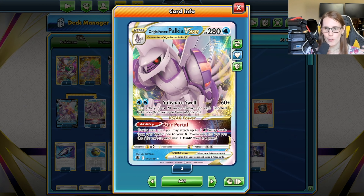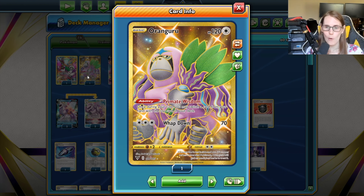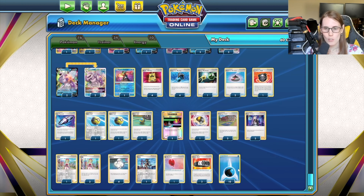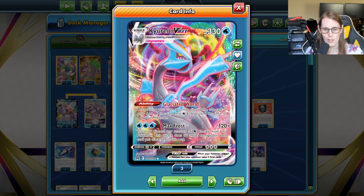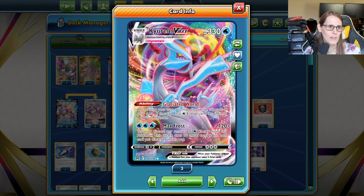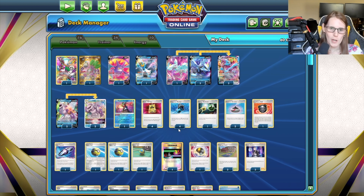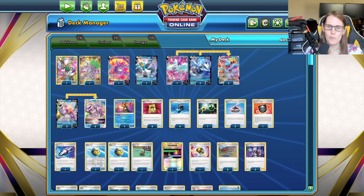Obviously you've got Palkia to power it up with Star Portal. Orangaroo is actually another good way to help power up your Kirim as well. With Primate Wisdom, if you've got an energy in hand you put that on top of your deck, and then you can guarantee that Glaciated World is going to get you an energy. It's a great little combo to make sure you're always getting an energy attached when you need it.